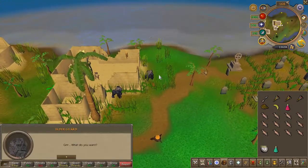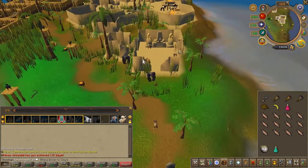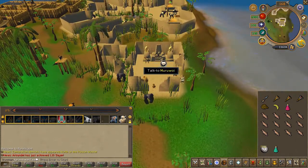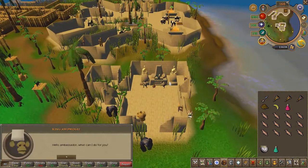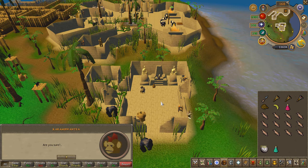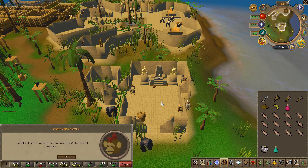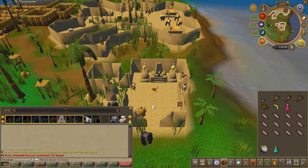Head into the eastern building. Make sure to equip your monkey speak amulet, then speak to the elder guards. Speak to Oegwe — not sure how to pronounce that one — and choose the second chat option. Then speak to the elder guard once again to exit the building.